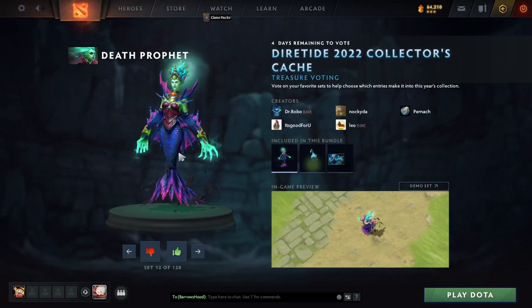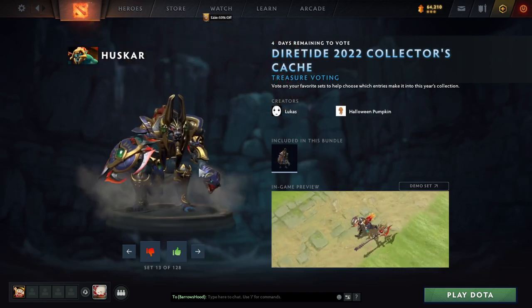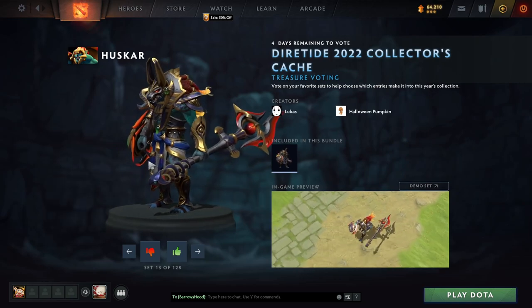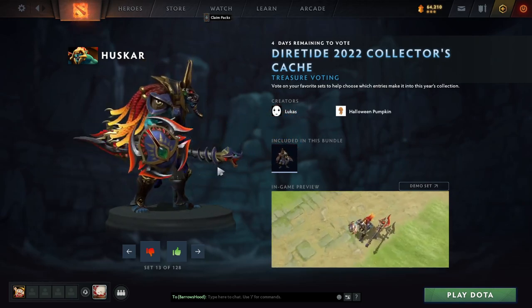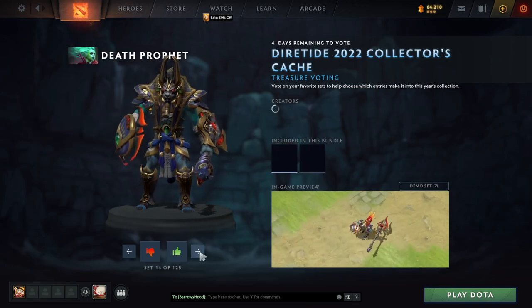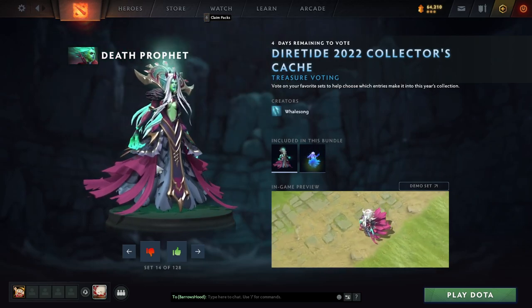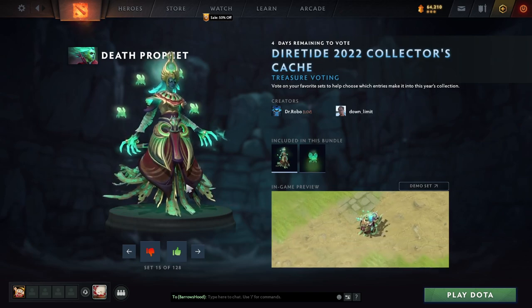Kind of mermaid under the sea Death Prophet. Then a little Egyptian action on Huskar here — kinda cool. The hair, my god. Really cool weapon design and stuff, just not a Huskar player. Another DP skin — very cool. Again, I have a good DP skin already, so.